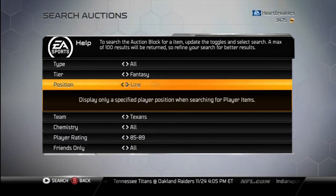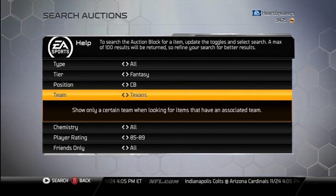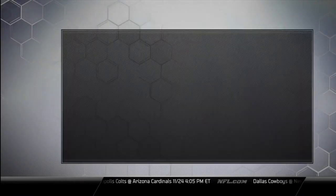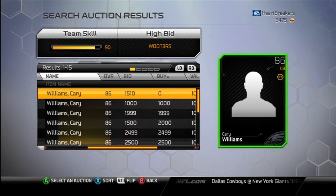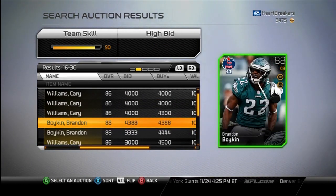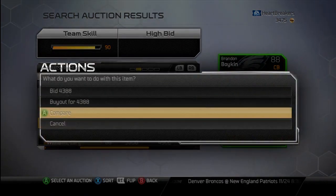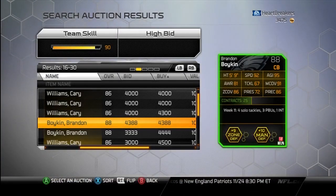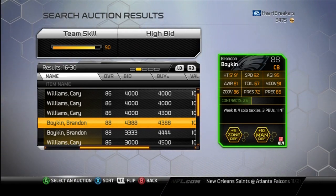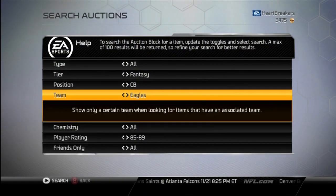Next is Brandon Boykin. I kind of want him. As you can see, I only got 3,400 coins. I've got a 10,000 discard card but don't really want to use that. He's 4,400 — I just got to let him drop 1,000. He's more of a better slot corner for you opposed to a starter, but if you're an Eagles fan, start him. Him and Kerry Williams are two real good fantasy cards for the Eagles.